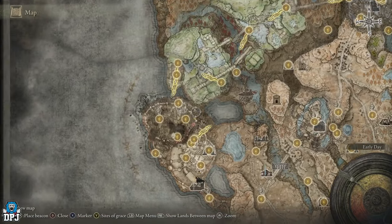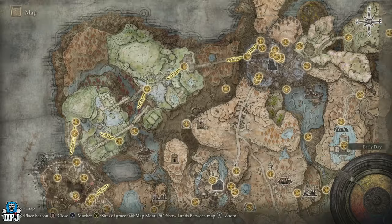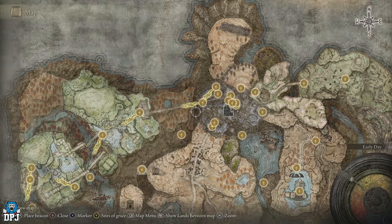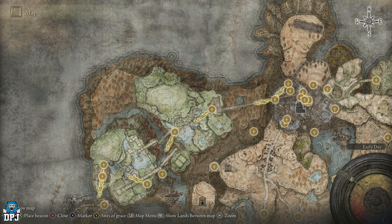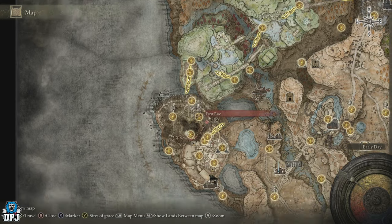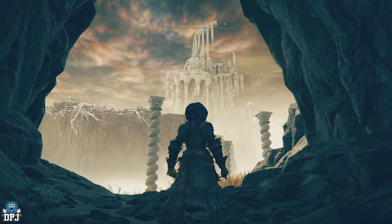What this means is you need to progress the game — progress through Shadow Keep until you fight Mesmer the Impaler, who is one of the bosses. Upon defeating him, you then need to progress on and defeat a boss called Romina, Saint of the Bud. Upon doing this, which happens in the arena right here called the Church of the Bud, you get to a point of no return where you have to burn the Ceiling Tree. Upon burning the Ceiling Tree, you open up Ina Elam.